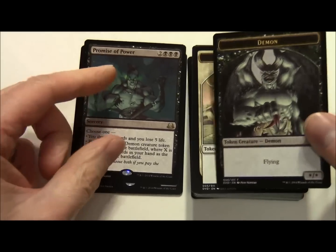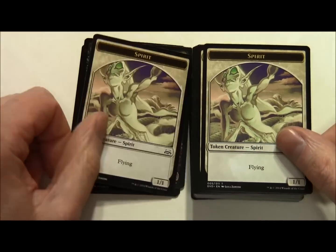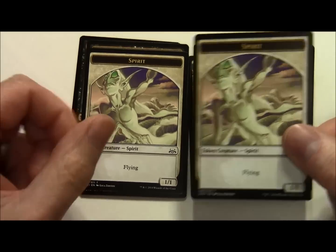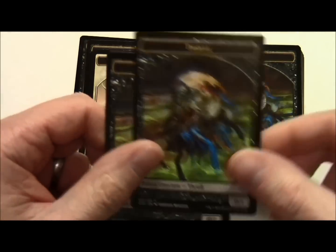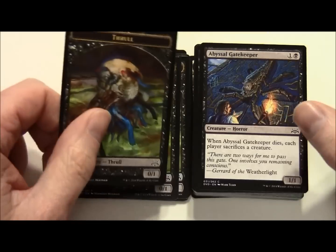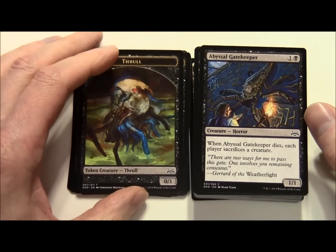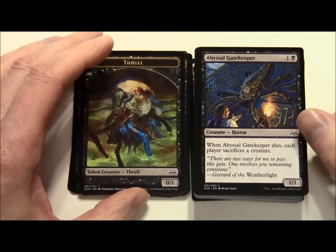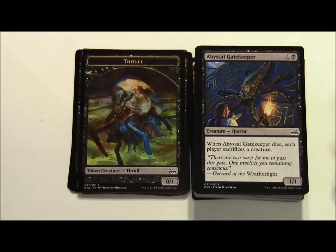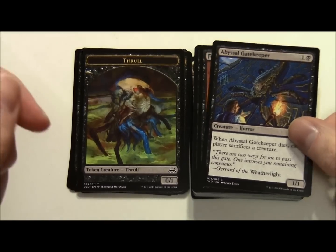We have a number of tokens here - a Demon token, Spirit tokens from the angel deck, and a Thrull token, so something in here is generating Thrulls. Looks like we only get one Demon token. Abyssal Gatekeeper costs 1 and a black for a 1/1 Horror. When Abyssal Gatekeeper dies, each player sacrifices a creature.